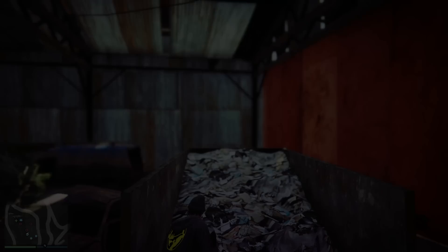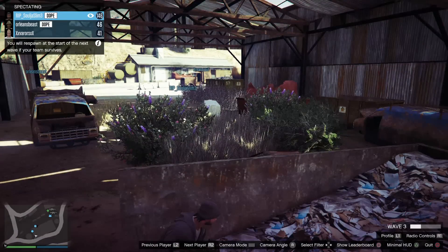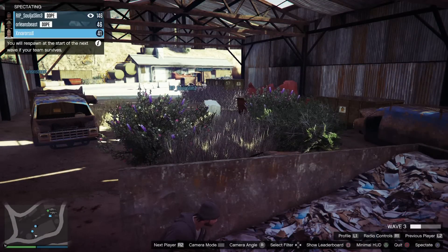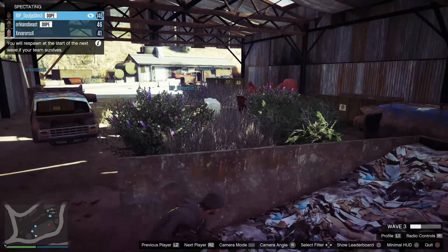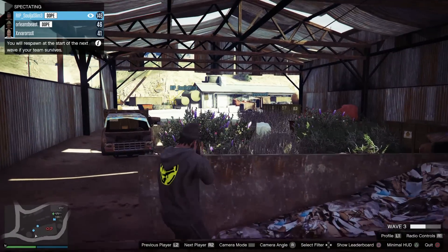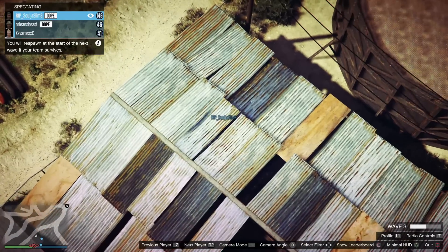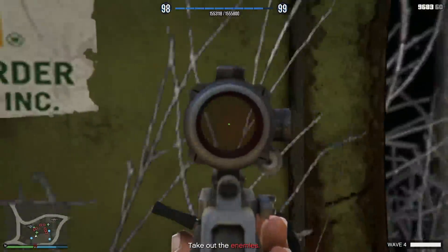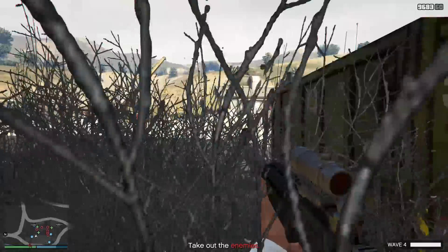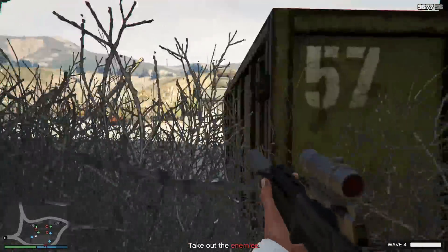Credit goes to RIP underscore soldier slim 3 — I found this spot off him so this is a really good spot. Looking at it right now you can see that it's really far back as well as inside something, which is important because you want cover from overhead. There are a number of spots in this map, one of which you'll see later, and it worked out really well for me.